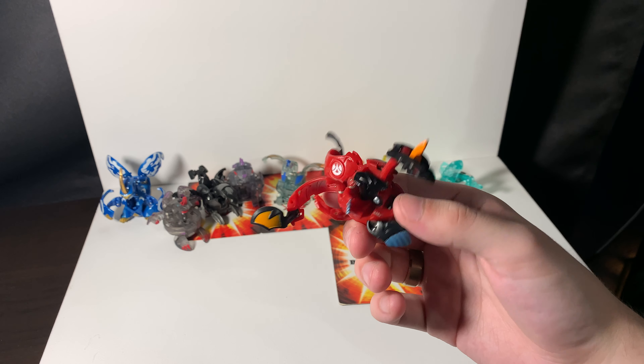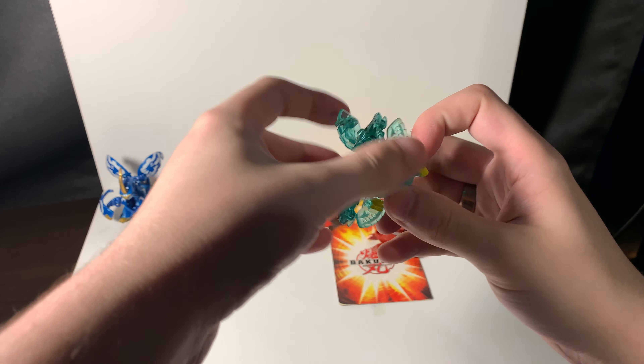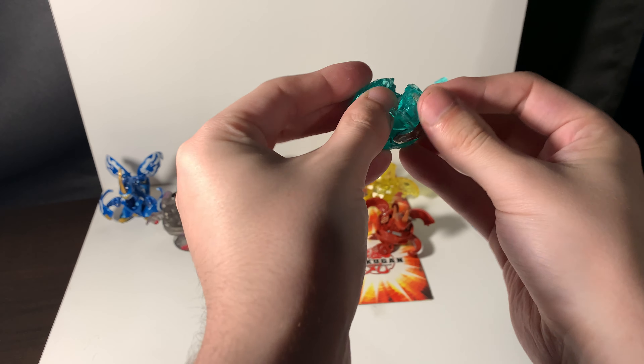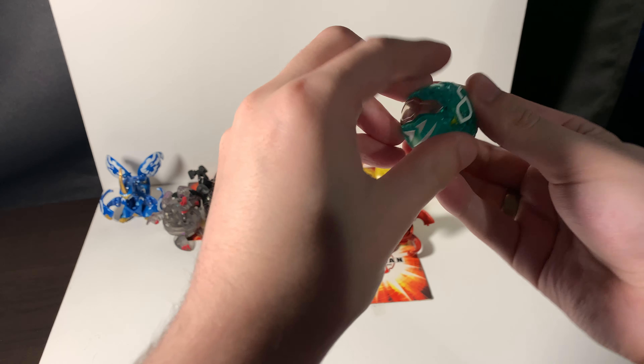Anyway, we got Von Falco next, and he's an epic Bakugan because he's a Bakutech Bakugan, so he's got these metal parts that can be swapped out for other metal parts. I love the fact that he's translucent, and he's one of the few Bakugan that just has a lot of flair when he pops out. Like, check this out — boom! Hey, tell me that doesn't just have presence. Von Falco did something different, don't know what it was, but he did.